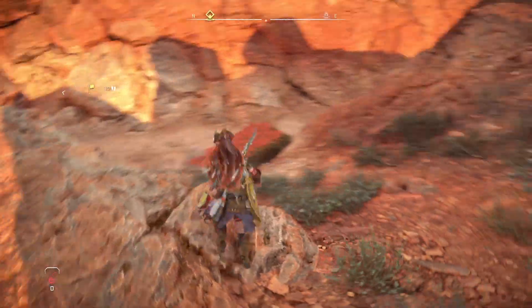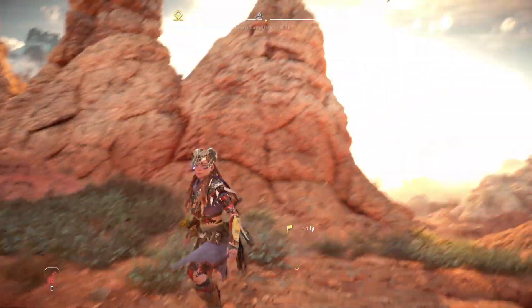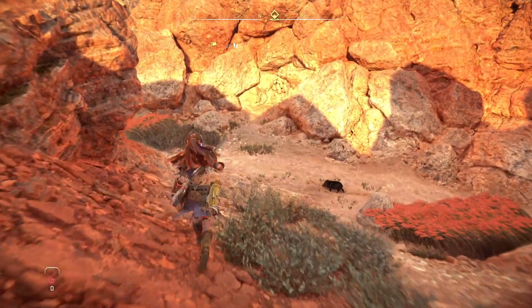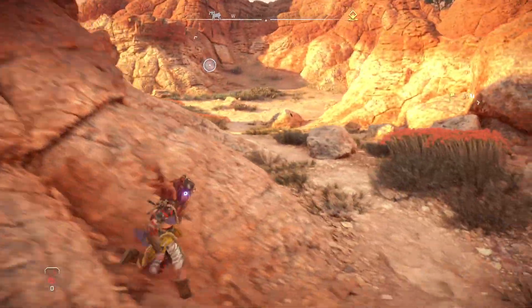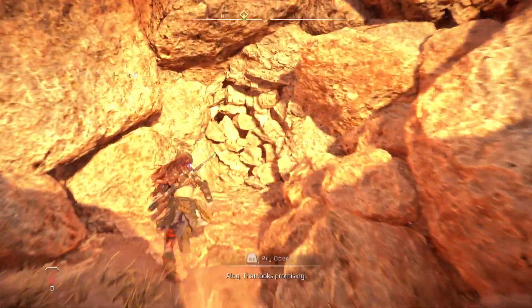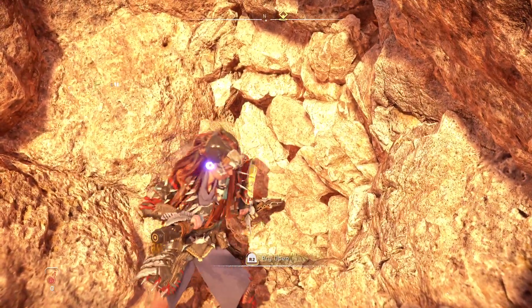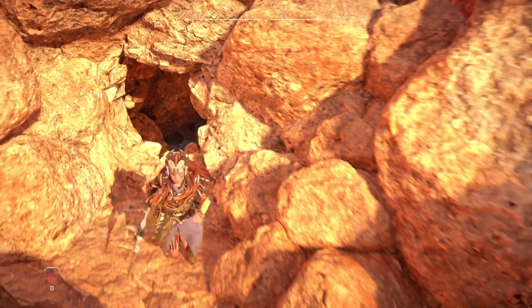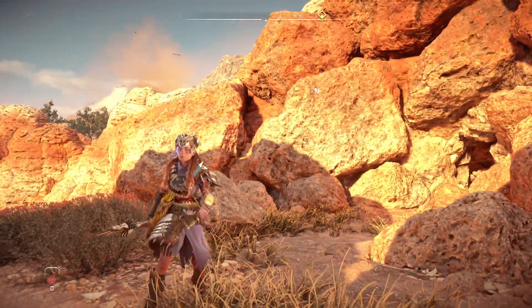This is where you're going to end up fighting a lot of the machines. If you come down to ground level along the path over here, you're going to find some rocks that you can actually pry open. This is where you will open this up, and this is the alternate way into the cavern. I really hope this helps and thanks for watching.